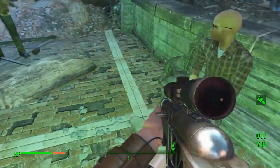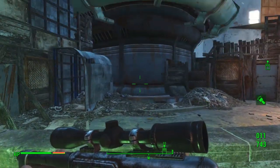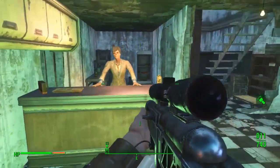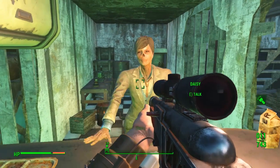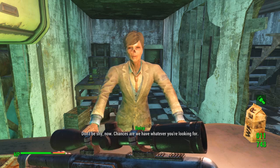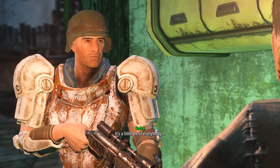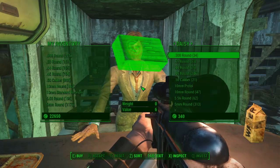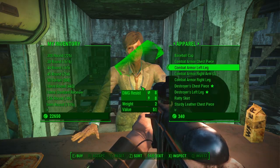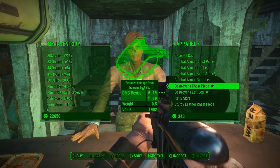You're going to want to head over to Daisy's Discounts. Go ahead and talk to her and hit the barter button, and that will of course allow you to see what she has for sale. We're going to head straight to the apparel section and then head down to Destroyer's Chest Piece and Destroyer's Left Leg.